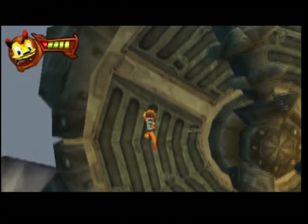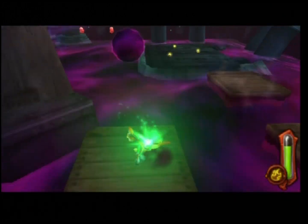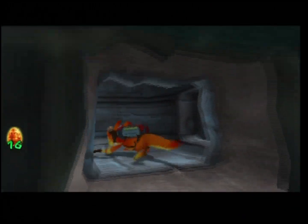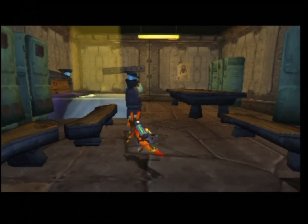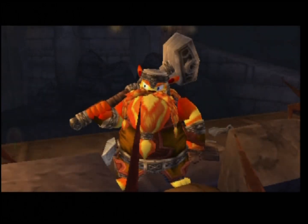Lest Dax forget, the main mission is to save Jack, but it's so easy to get sidetracked. There are Precursor orbs and skull gems to collect, secrets to discover, and levels to unlock. We created some really challenging and neat mini-games based on the idea of Daxter taking a nap and dreaming that he's something fantastic.